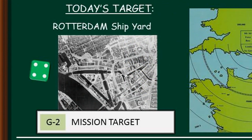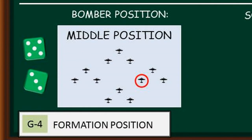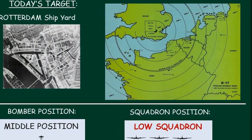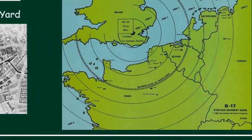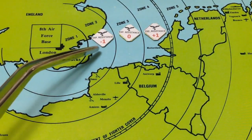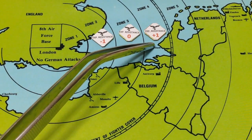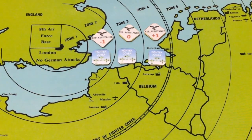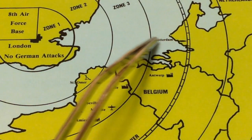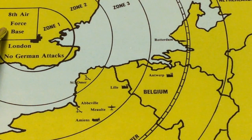Today's target is the shipyard at Rotterdam in Holland. You will be flying in the middle position, but you will be part of the low squadron. That means you will bear the brunt of the German attacks. Now let me show you where this target is located — it is here in zone 4. German resistance will be significant once you arrive off the Dutch coast. You will have fighter cover but it will be variable — that means good or bad, don't depend on it. Most of your flight will be overseas, so stay in formation, follow your captain's instructions, and good luck.